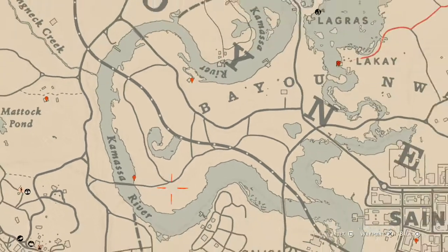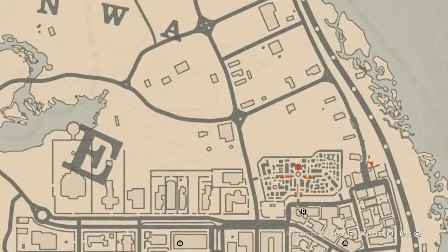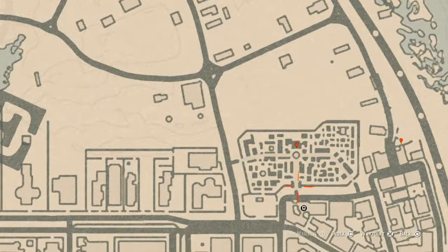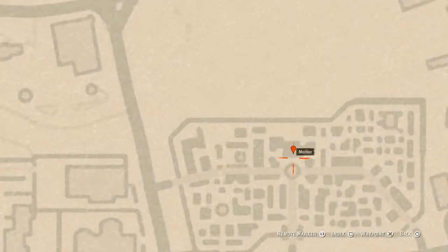Up and over to the next marker, which is inside the cemetery. This marker is a lost jury — it's a B-A-N-A-I-S topaz ring. It's right inside this crypt: go through the front gate, go to the back where the shelf is, and you should get a prompt to grab it.